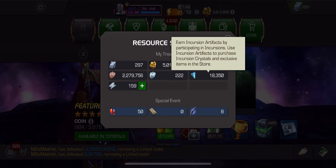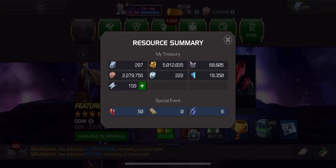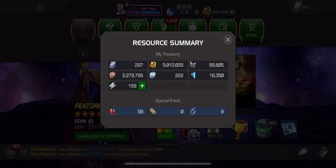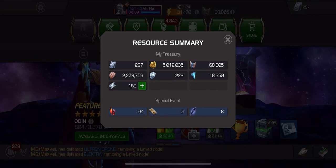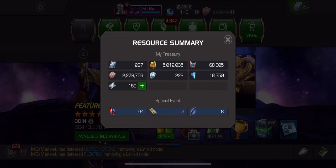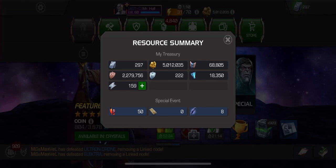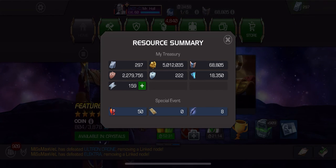After that we have incursions artifacts. Incursions are kind of like dungeons — it's a two-player co-op mode where you get through as many zones as you can and earn artifacts. Artifacts are spent in the incursions store. You can use them to purchase special crystals that let you somewhat target certain champions; the crystals show you which champions can be earned from them. There are also incursions-specific boosts and potions you can buy with artifacts.